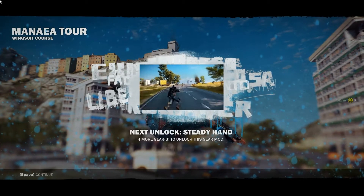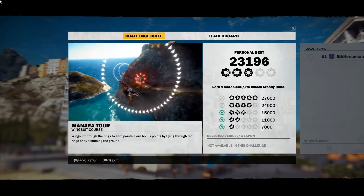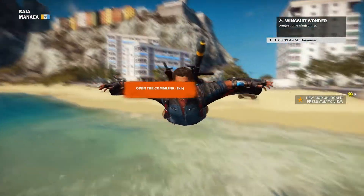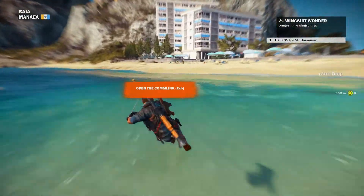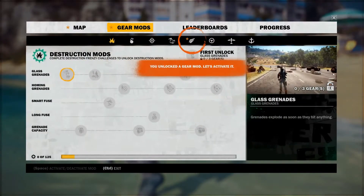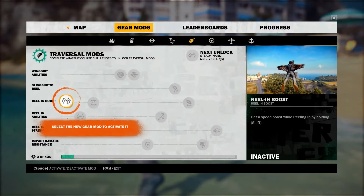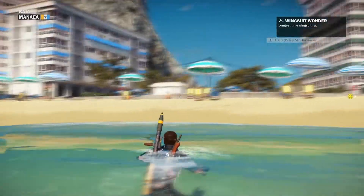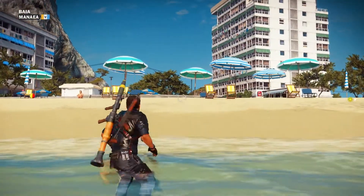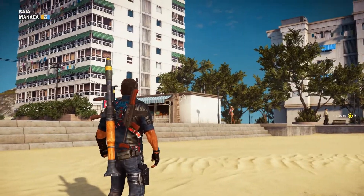Next unlock: steady hand — four more gears to unlock. So I just have it now, I don't have to learn it or anything. Control to exit — whoa, probably would have been important to know this. Open the comm link. I need to activate the gear mod. To click on wingsuit: reel in boost, get a speed boost while reeling in by holding Shift. It's activated — come back anytime to toggle it on or off. Maybe I have to have the wingsuit on.